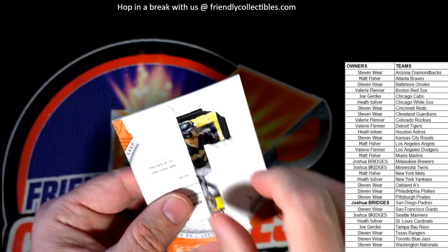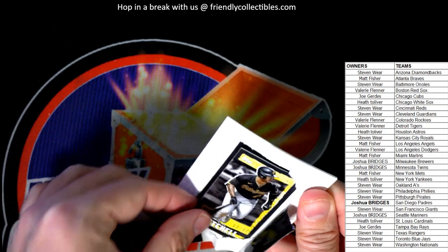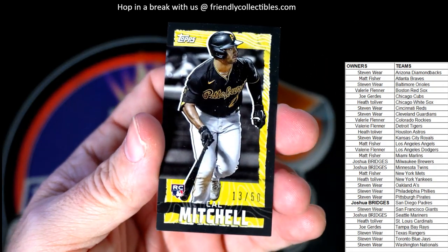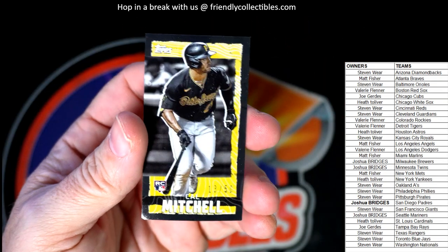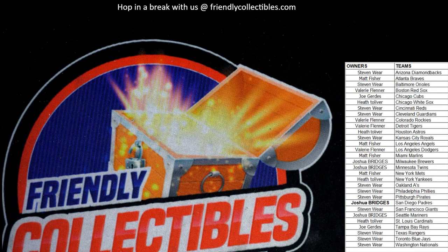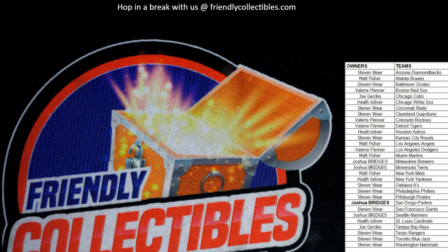Alright, we'll get in here Valerie and see what you got. It's a rookie card and it is a mini — Cal Mitchell, 13 of 50, mini rookie card. He received an exclusive mini base card of Cal Mitchell. That card was kicking my ass — that was absurd. But Valerie, we'll still send you the front of the Riley Green. That was rough.